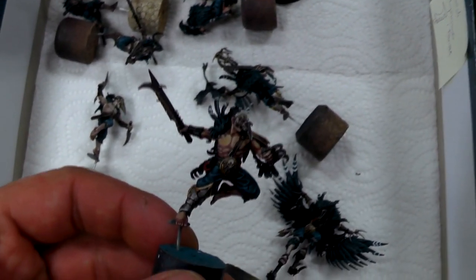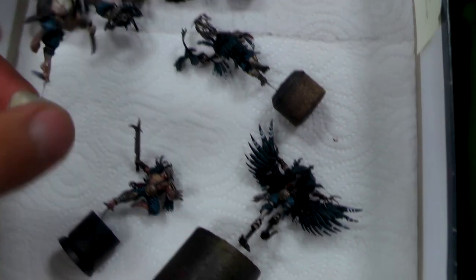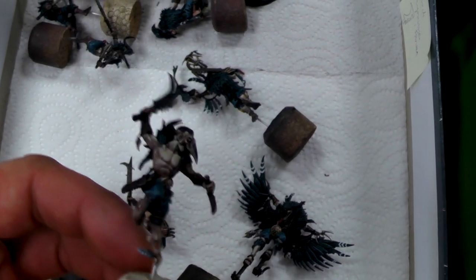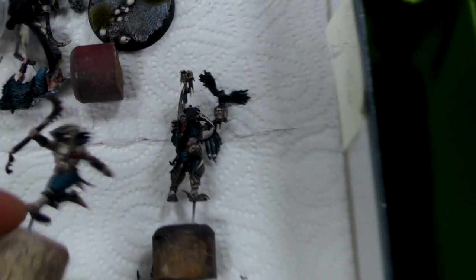Over here we have Corvus Cabal models waiting to be glued to the bases — on Level 5, GW style, looking really beautiful. I like alternative color schemes but this one is really cool. I think this is the most beautiful warband in Warcry in my opinion.